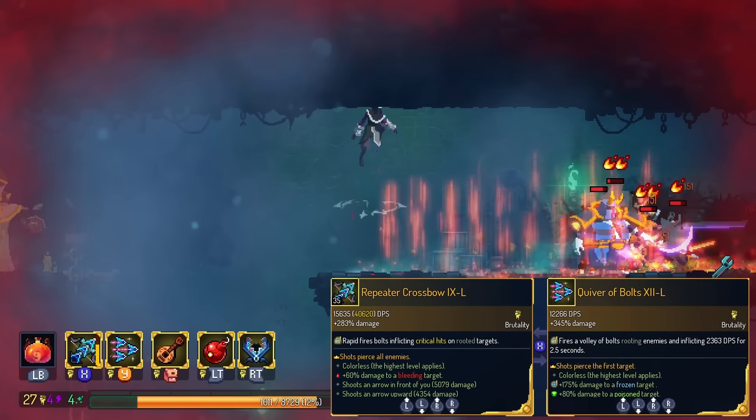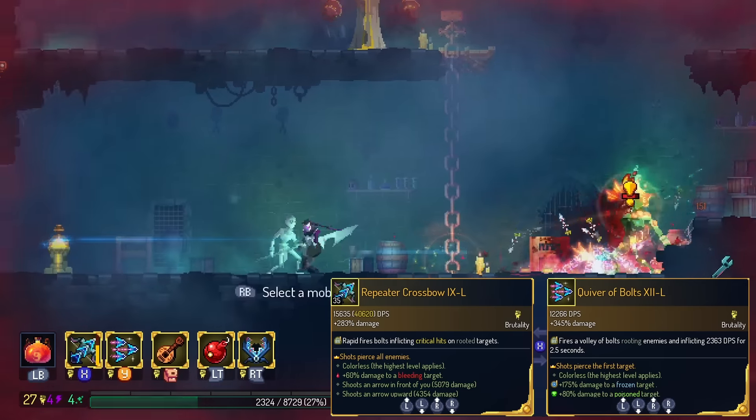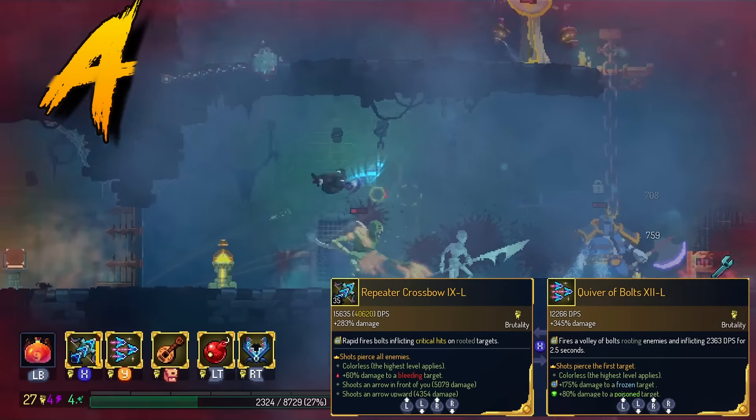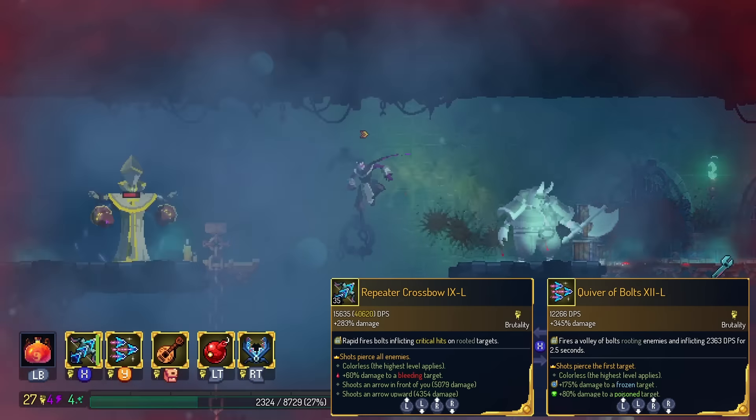Repeater Crossbow — the quiver portion pierces enemies. You need this — this is not optional. So this is in the A tier. Not game-breaking, but you need this in order to have a functional Repeater Crossbow in the first place.